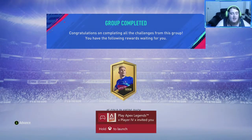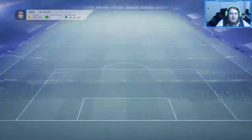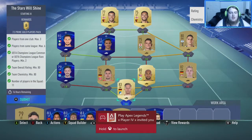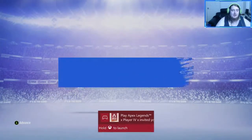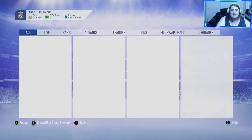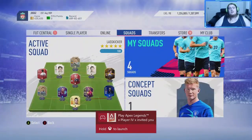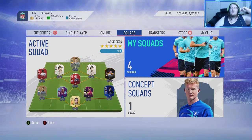We get a Prime Gold Players Pack for the matchup rewards. We're still battling Apex Legends — somebody wants me to play right now! Also, the Stars Will Shine SBC — we'll complete that and get another Prime Gold Players Pack, leaving us with 18 packs for tomorrow. If you've enjoyed, smash the thumbs up, subscribe below, and I'll catch you for the next one — peace!